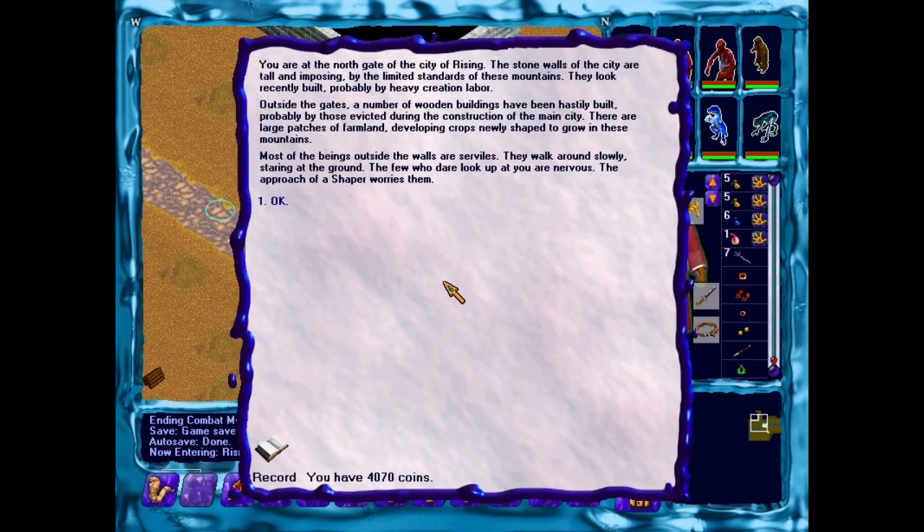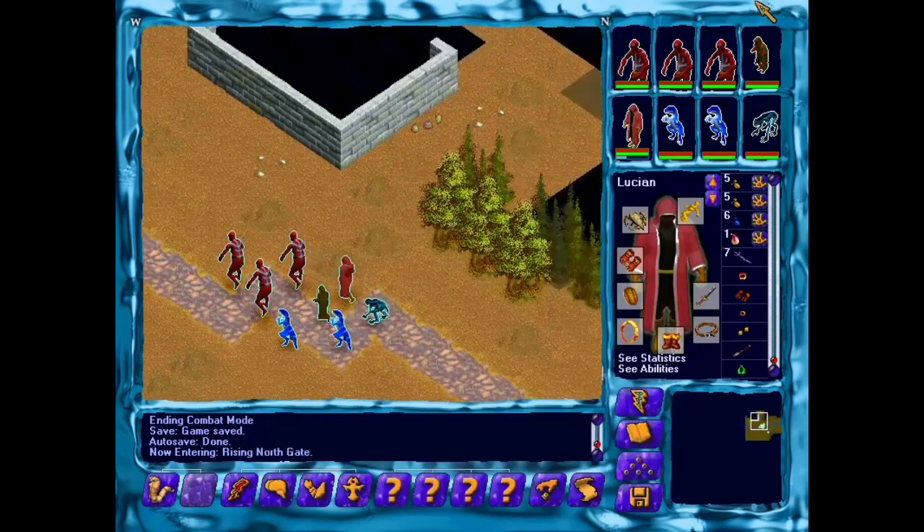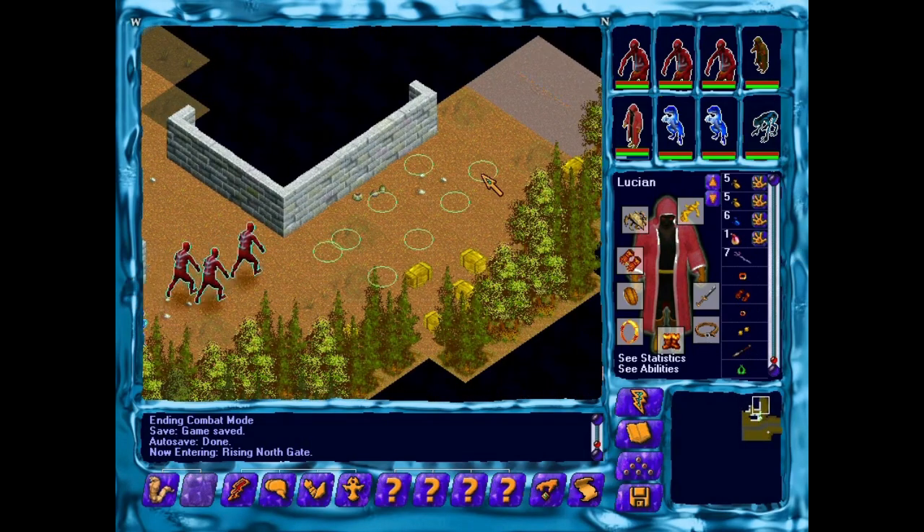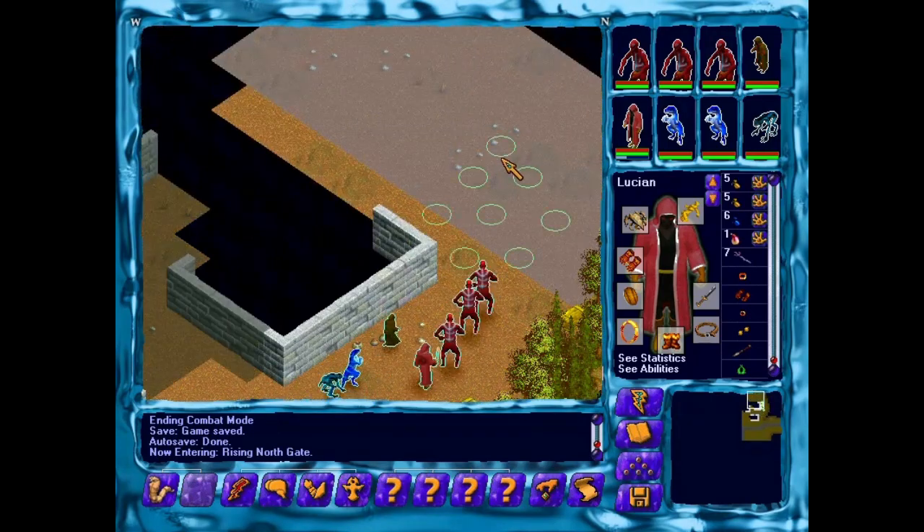You are at the north gate of the city of Rising. The stone walls are tall and imposing — by the limited standards of these mountains they look recently built, probably by heavy creation labor. Outside the gate, a number of wooden buildings have been hastily built, probably by those evicted during construction of the main city. There are large patches of farmland developing crops newly shaped to grow in these mountains. Most of the beings outside the walls are serviles — those buildings look like stone but maybe that's just a limit of the tile set.